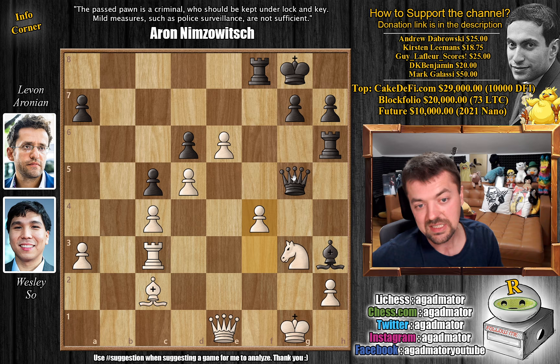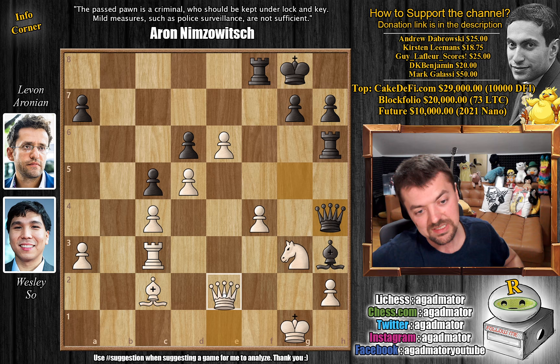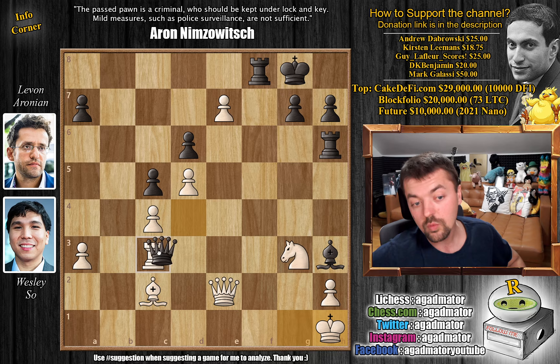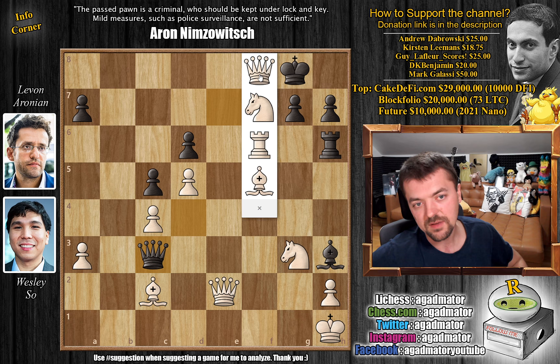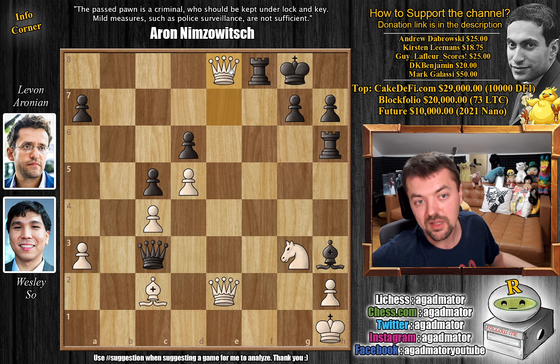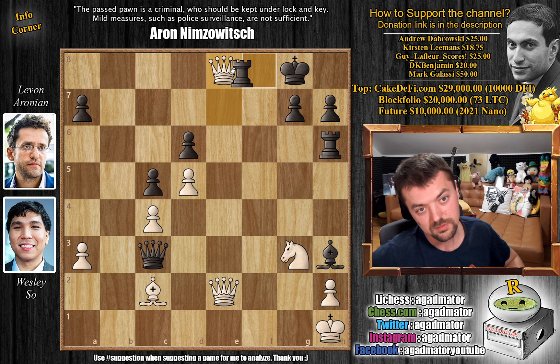Instead we have queen to h4, leaving that pawn, and Wesley plays queen to e2. Queen to e3 was much safer, but Wesley goes for queen to e2. Levon plays queen captures on f4. E7 challenging the rook, and now queen to d4 with check. King to h1, and now queen captures on c3 — he picks up the rook on c3. If you play e captures on f8 and bring a queen into the game, we capture with the king and there's no good way to continue for white. So Levon brings another queen into the game on move 30, and we already have three queens on the board.